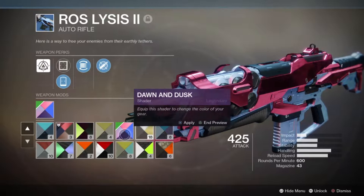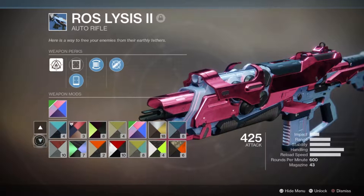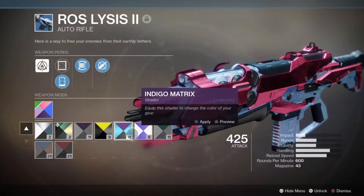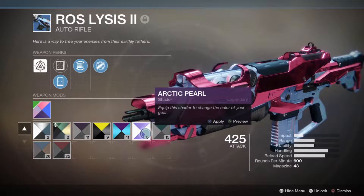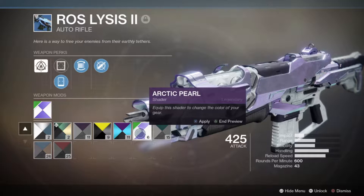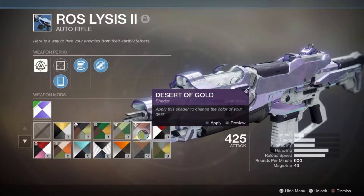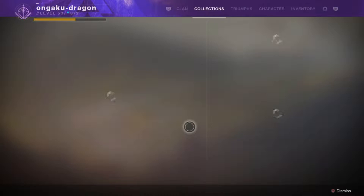You might see these four colors in the preview, but your gun might not be the color you think it's going to be. So I keep them to look through and see what color the shader is actually going to make a weapon. I'd also argue this is one of the top reasons I haven't deleted them. There are articles saying you should delete them right away before Forsaken, but I'd argue if you haven't, don't - especially for special ones like Indigo Matrix and Arctic Pearl. These legendary ones cause bright dust, and you only get bright dust from random engrams from Eververse or if you pay real money. With the new collection system, you can use any shader you want - even if you use it all the way down to zero.